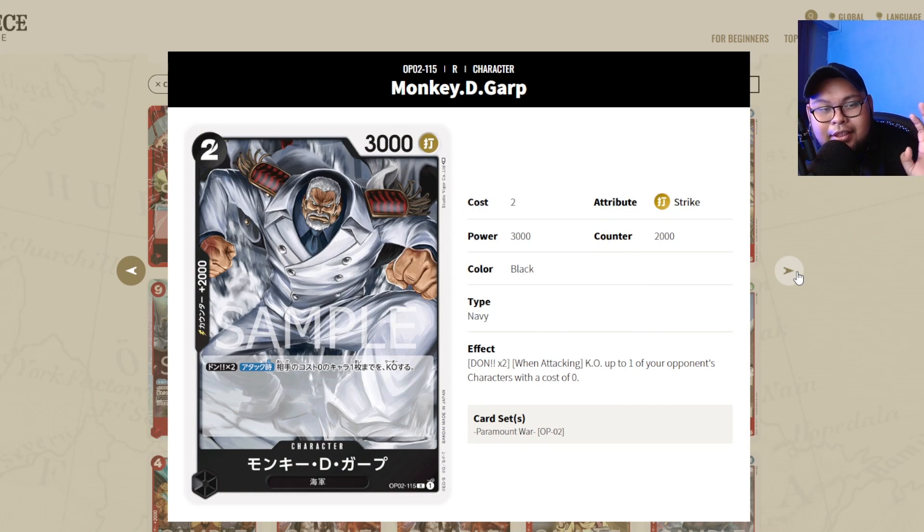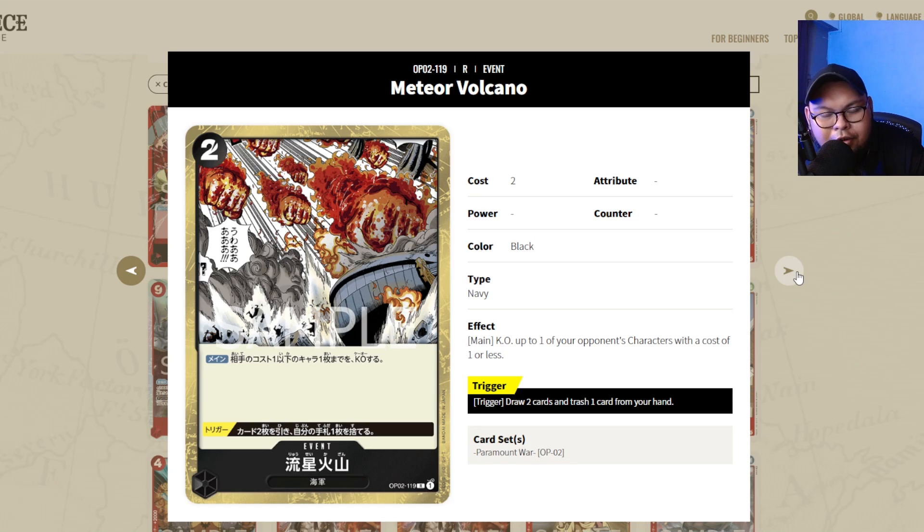Monkey D. Garp is actually a staple in black decks — its ability to KO something with cost zero when attacking is very handy, and it's a 2k counter. Definitely a staple, get your playset. Meteor Volcano is a staple — a lot of black decks run it. It's less of a hard staple and more of a 'run it if you have space', but some of the black event cards from the starter deck might be a little better. For the black event card counter, get a playset of Impact Wave — that card is an absolute staple in black. You may need to pick up two starter decks to get the full playset.